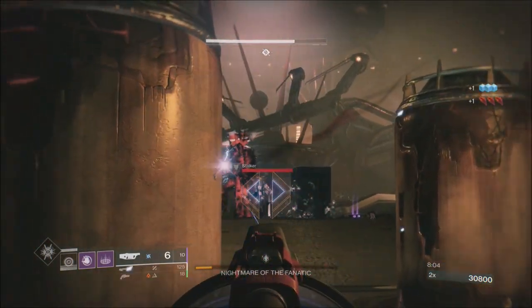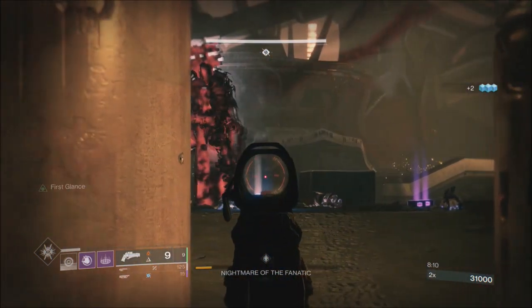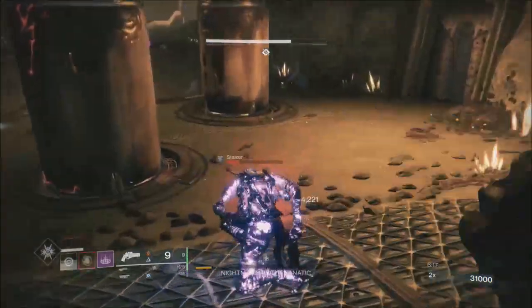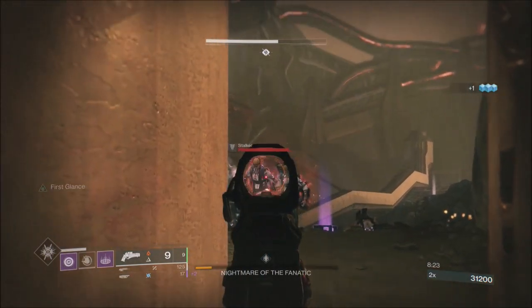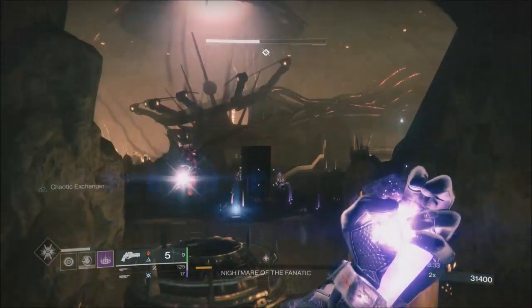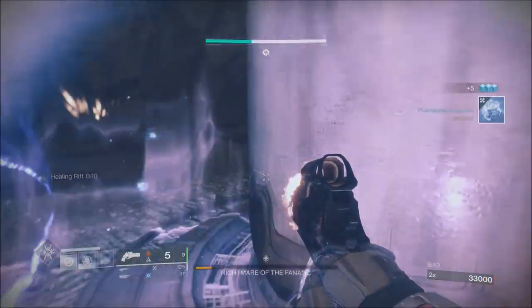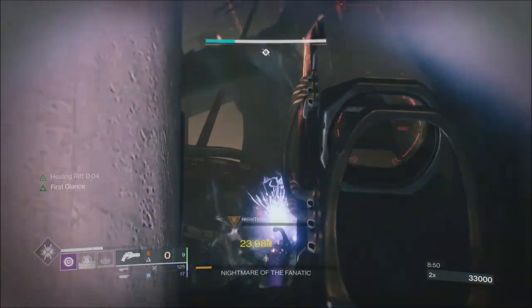That means you have a position B to move into — when he lays his attack down, you can move to the right-hand pillar. There will be times where the arc attack is too close to the right-hand pillar for you to effectively use that. What you have to do then is move up to the back of where you are. You see the arcs come — just move over here. I'm trying to keep my rift for when I'm up here because you're really close to the edge of that arc attack. Literally all we're doing now is taking down these nightmares.